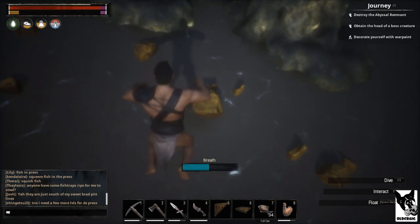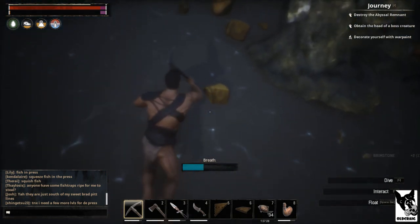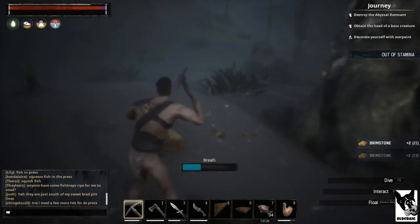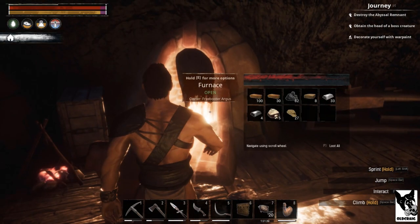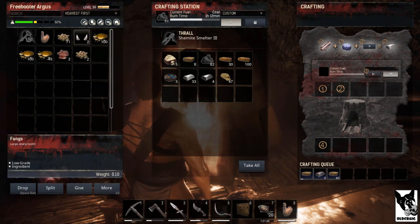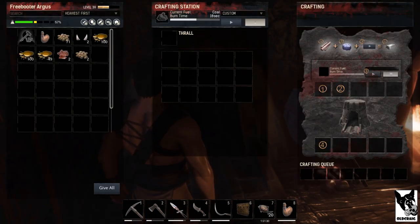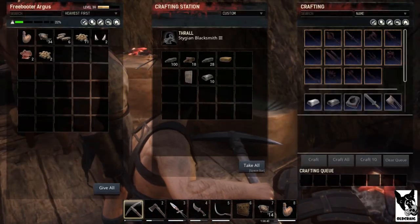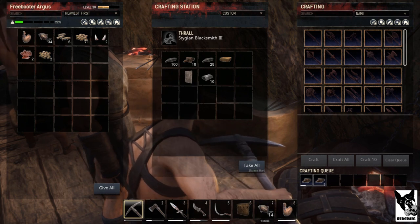The final place you can get brimstone is in the oceans to the far east in the jungle. You'll have to swim underwater and pick them by hand. Because it takes a while, it's recommended that you put points into vitality to increase your breath. Work your way up and down the coast and pick as much brimstone as you can. Once you've gathered tar and brimstone, head back to base and go to your cauldron. Bring an alchemist's thrall if you have one. Put your tar and brimstone into the cauldron, select steel fire, and turn it on. Once you have enough steel fire, transfer it from the cauldron into a furnace with iron ingots. Activate the furnace and you will finally have steel. Then, once you have enough steel, transfer it to the blacksmith bench and craft steel reinforcements.